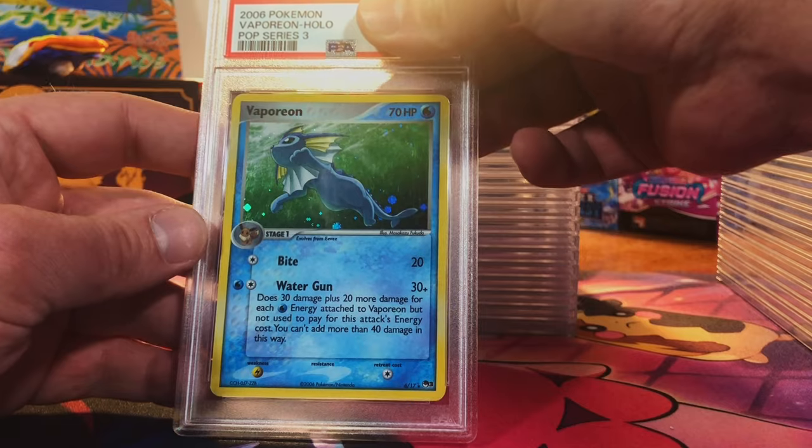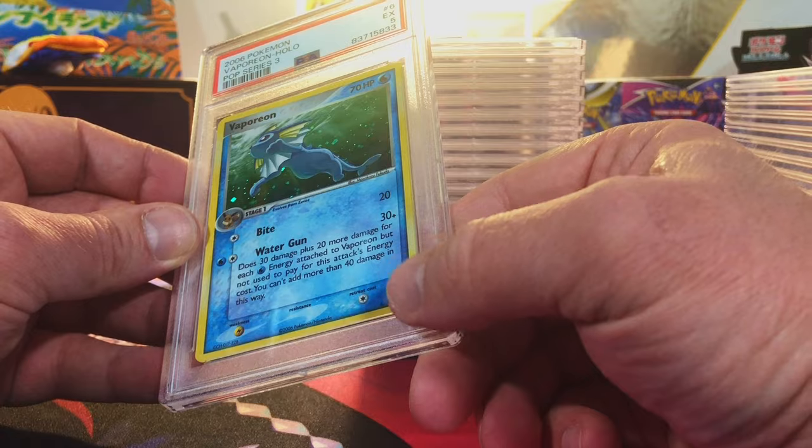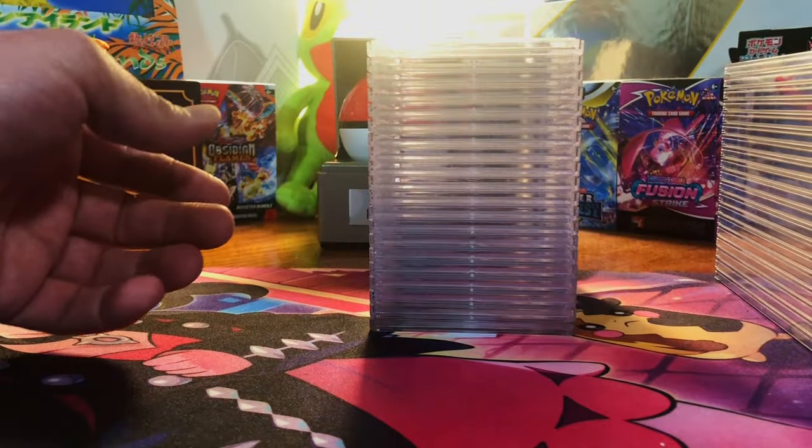Edges are creased — Vaporeon holo from POP Series 3. I think it's more seven. Oh my — I see it now, there's a big crease down in the corner. I did not notice that before. Bummer. Well hey, you win some, you lose some.